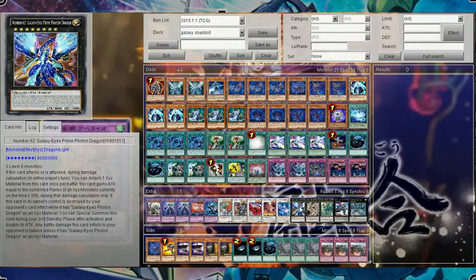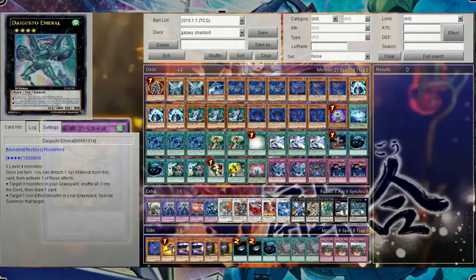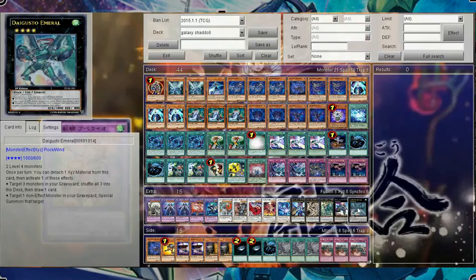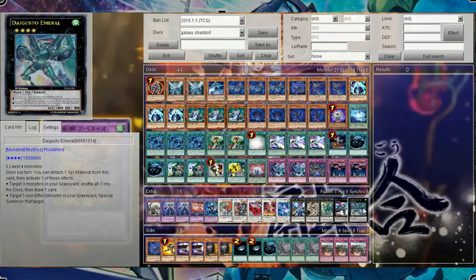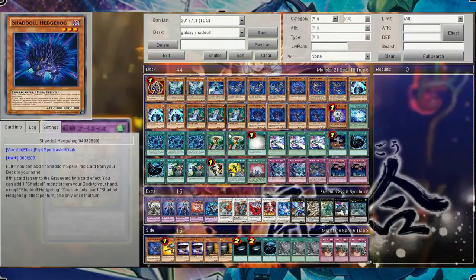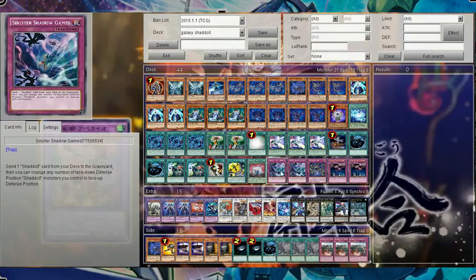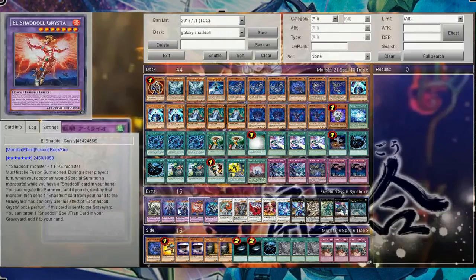For XYZs, I have one Number 62, one Felgrand, one Evilswarm Exciton Knight, one Castel, and one Daigusto Emeral. Castel is just a good generic removal for level 4. Daigusto Emeral is very important because, as I said, I cut down a lot of the Shadoll core and I find myself making that a lot just to recycle my deck so I can use my fusions again. Exciton Knight is really good — gets the extra mill, always lets you stack something on top. And every now and then you'll call Soul Charge and actually hit it, and it's like the best thing ever. Felgrand is mainly just for Talonites to be honest, I could probably cut it for another Shadoll fusion. Number 62 helps get around really annoying stuff like Leo.